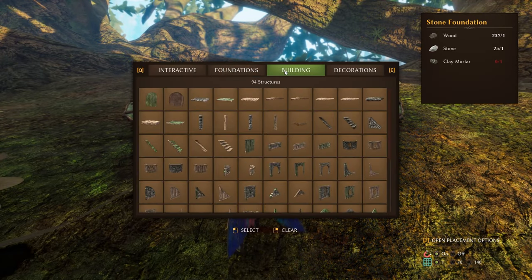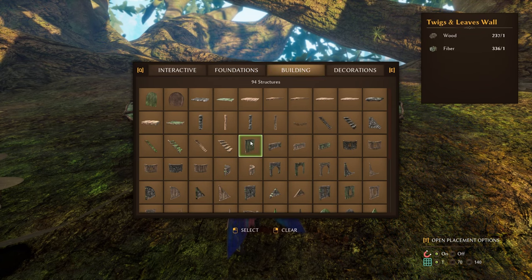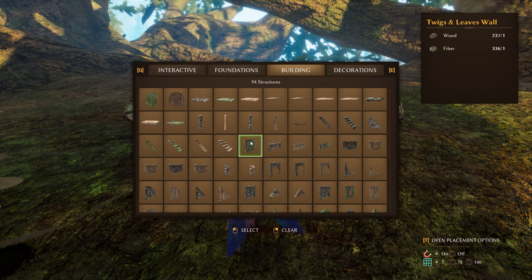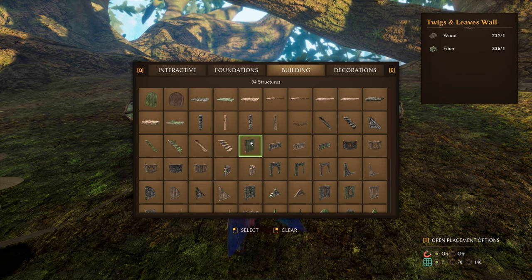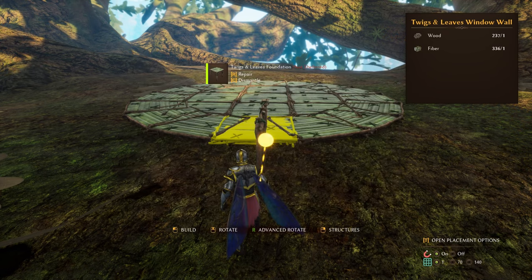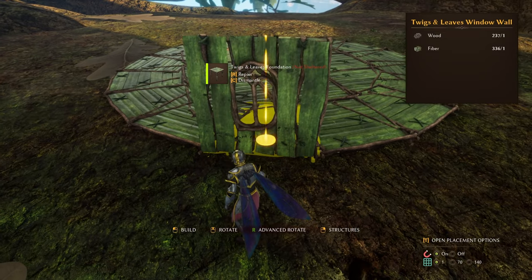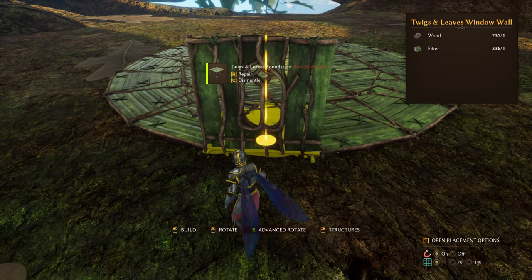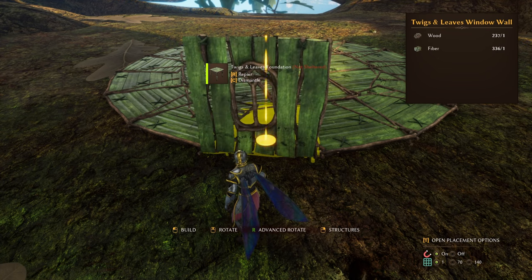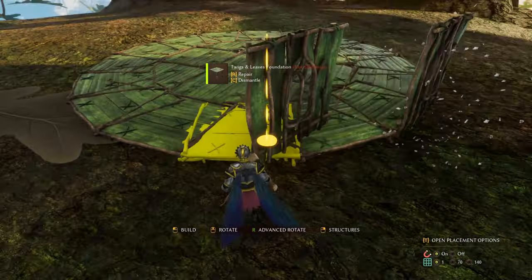Now we shall go over to the building, and we'll get the Twigs and Leaves wall. Actually no, I tell a lie - we're going with the Twigs and Leaves window wall first. We'll just place this - I don't know which way you want it, it's up to you, but I prefer to have the twigs on the outside rather than on the inside. I think it gives it a bit more character.